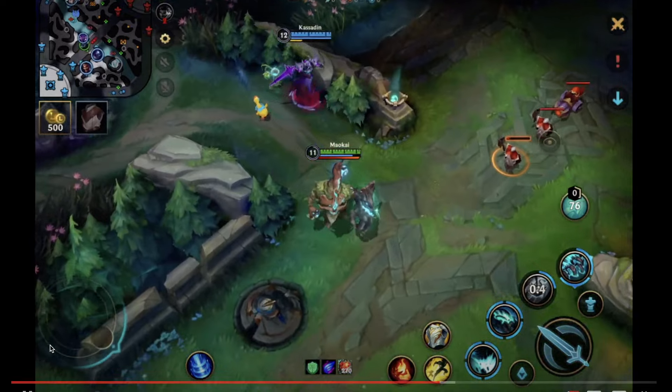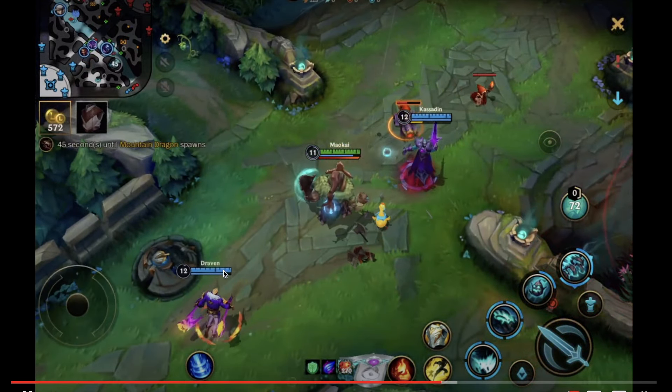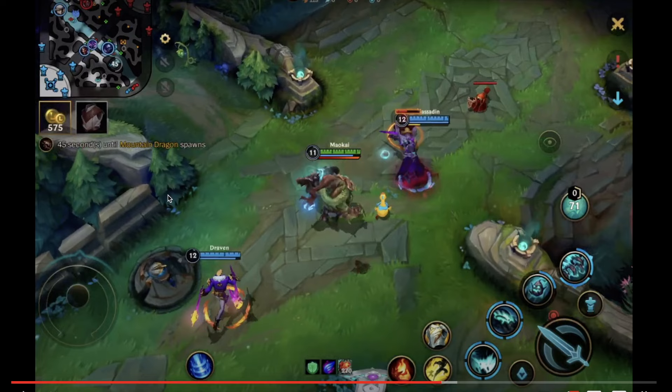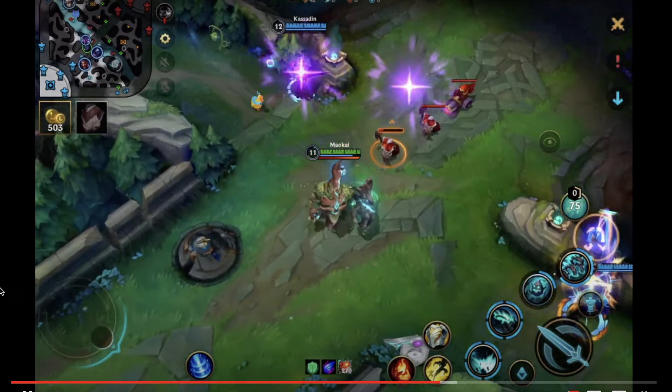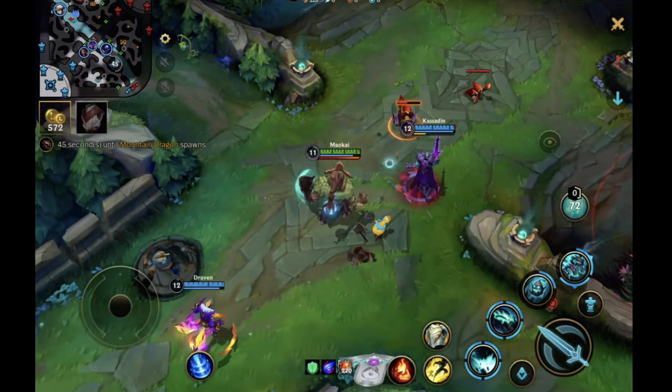That makes sense. Even here when our team is on mid waves, we should position a lot more around bushes and a lot less standing on the wave — standing on the wave doesn't give you much value and it shows where you are, so the enemy don't have to be fearful of you. We should hover towards Baron because that's the objective currently up. Being in the bush with flash up and your abilities to escape also gives your teammates more vision so they can walk forward more aggressively.